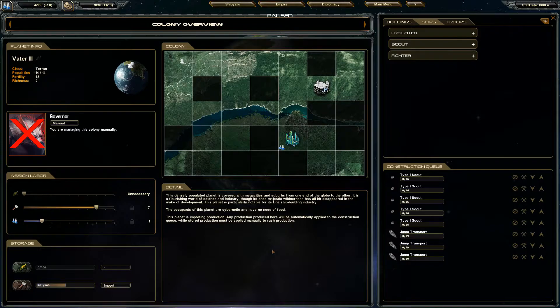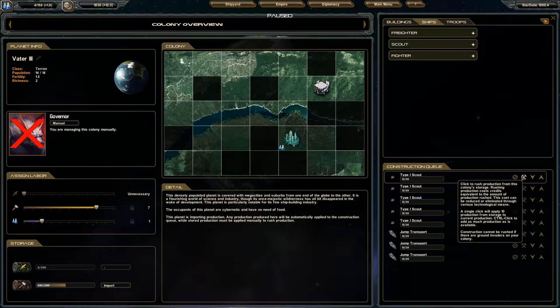We have production sitting here, but how do you use it? In other games you can rush units and it costs money. In this game, not only does it cost money, but you also need to have production — hammers — sitting in storage. It takes the hammers and puts them over so you can rush. A single click applies 10 production from storage to the current production; control-click puts as much as possible. It also costs one gold per click, which can be reduced through various technological means.